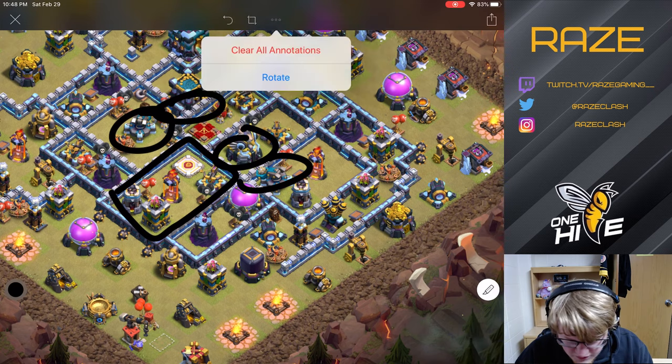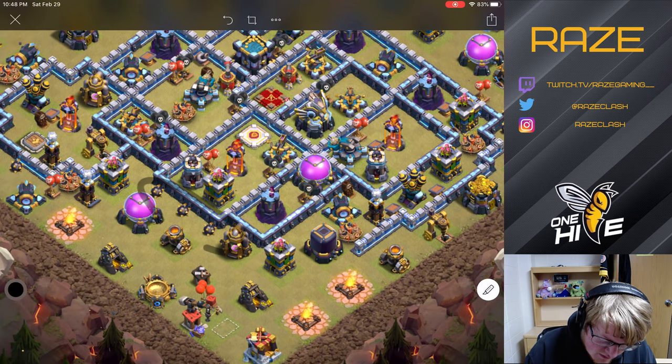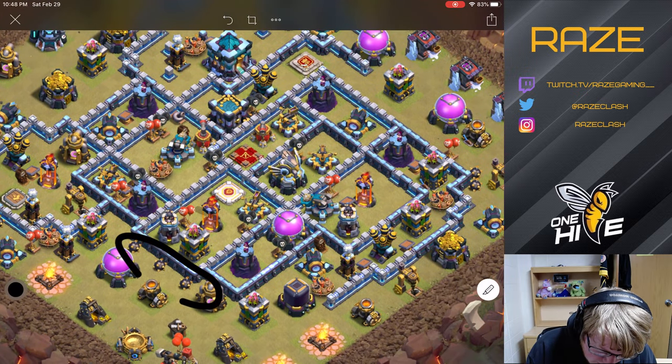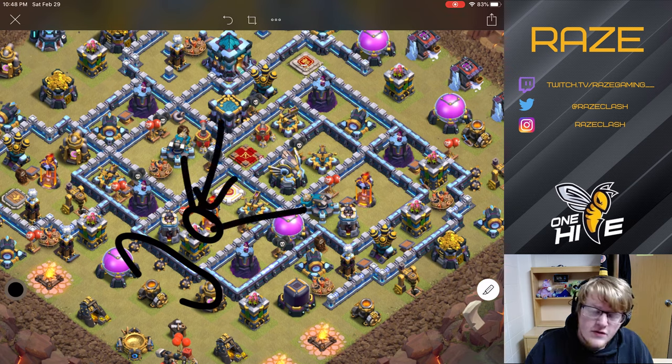A couple of entry points into that compartment are here by the small bombs, which makes it harder to get the Queen charge and the wall breaks in there. But after you're in and your Queen is around the Inferno Tower, she's getting hit by both scattershots, the enemy Queen, and the CC. The CC, by the way, is three ice golems or hound and witch, whichever you prefer.